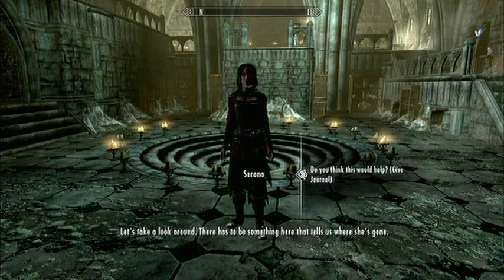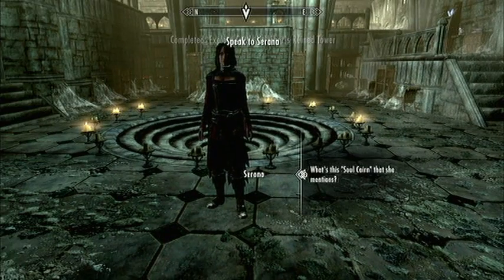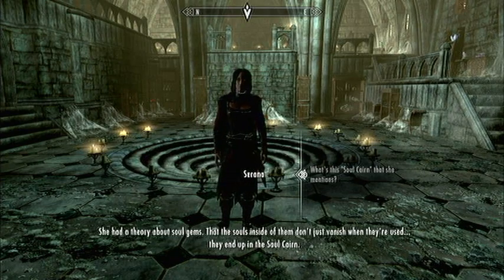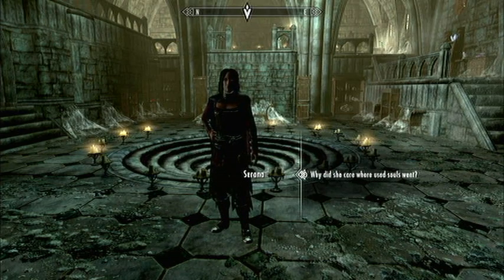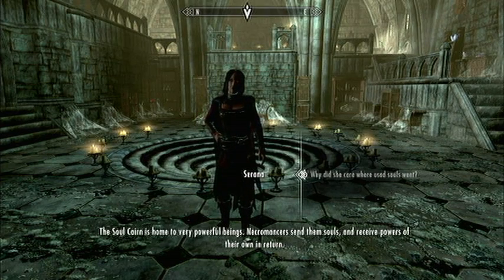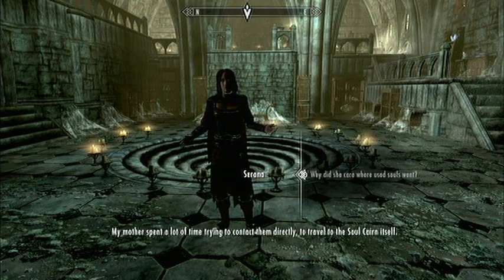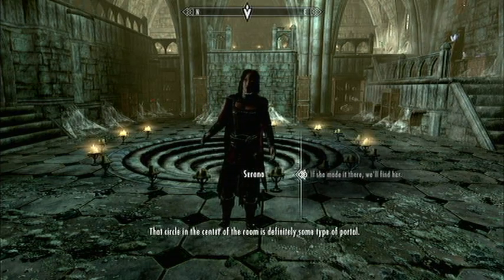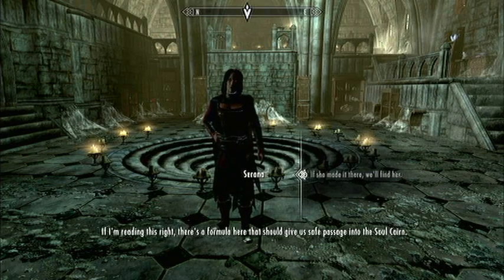There has to be something here that tells us where she's gone. You found her journal — let me take a look at it. I only know what she told me. She had a theory about soul gems: that the souls inside of them don't just vanish when they're used. They end up in the Soul Cairn. Why does she care where the Soul Cairn is? The Soul Cairn is home to very powerful beings. Necromancers send them souls and receive powers of their own in return. My mother spent a lot of time trying to contact them directly, to travel to the Soul Cairn itself. That circle in the center of the room is definitely some type of portal. If I'm reading this right, there's a formula here that should give us safe passage into the Soul Cairn.